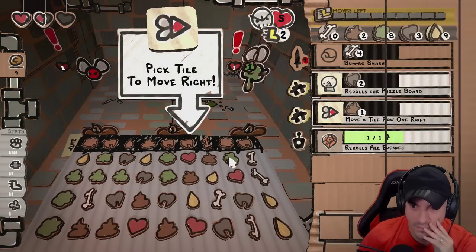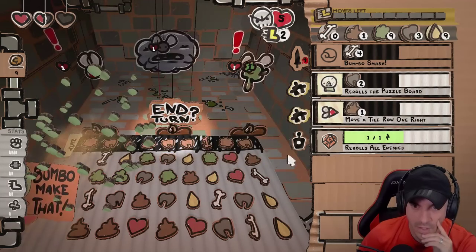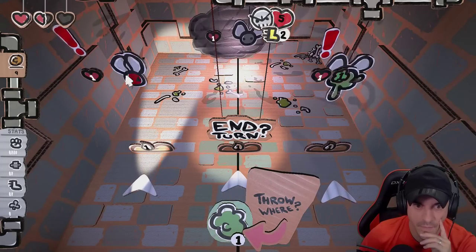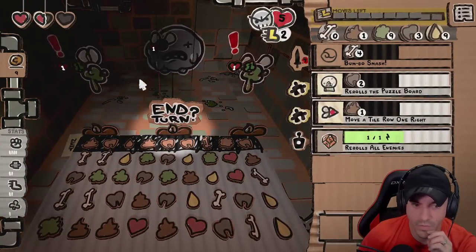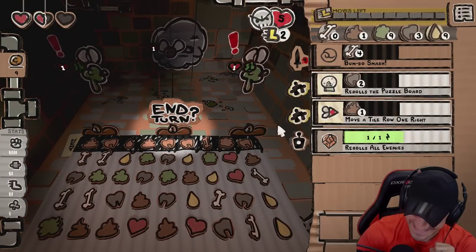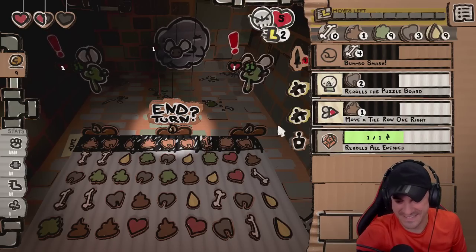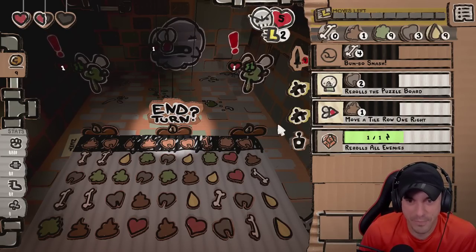Hear me out — slide this to get the green over there. Okay, we can burn him. We could have lined up four bones. They got ball players too.